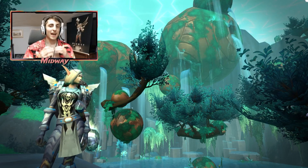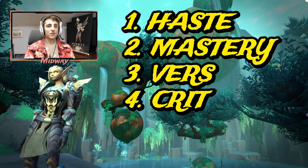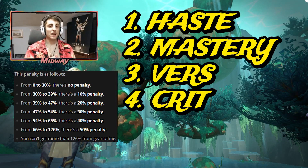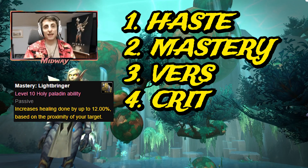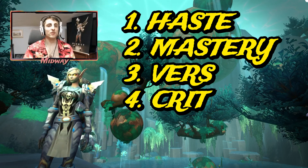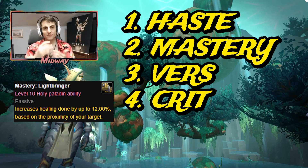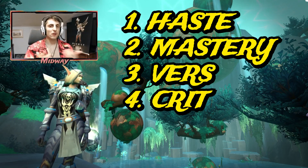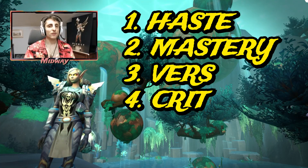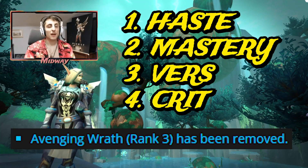When it comes to secondary stats, we want to be getting Haste first, then Mastery, then Versatility, and finally Critical Strike. Haste is our best stat and we want to get as much of it as possible until we reach about 30%, at which point we hit diminishing returns. Mastery comes next and gives us the most HPS increase per point invested, increasing our healing done based on how close we are to targets. So in some fights like Halandrus where the room is big and we're not close to targets, Versatility's value can actually exceed Mastery's. Critical Strike is now a little bit more valuable than before because of the nerf to Wings rank 3.